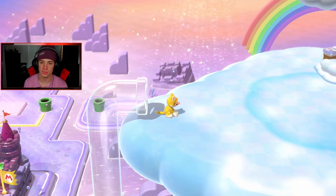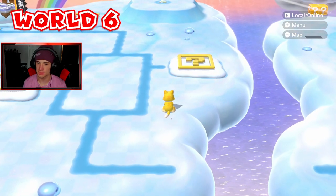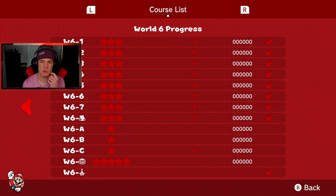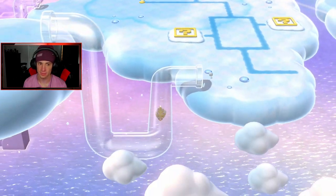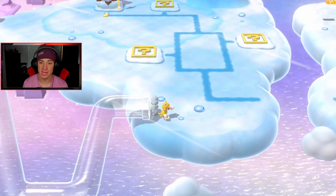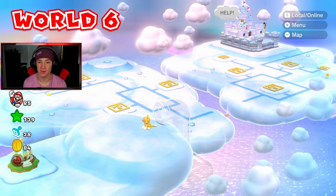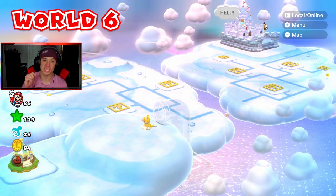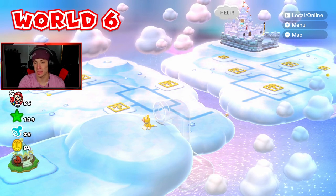We might be able to do this one in one episode — let me check. Oh, this one might be a two-episode world. It's long — it has eight levels including the boss fight, A, B, C, and a mystery house. But first I'm looking for 5-B. Wait a minute — there's a hidden Luigi! If you look at the cloud path between the two cloud gaps where the paths meet, there's a Luigi just chilling in there.